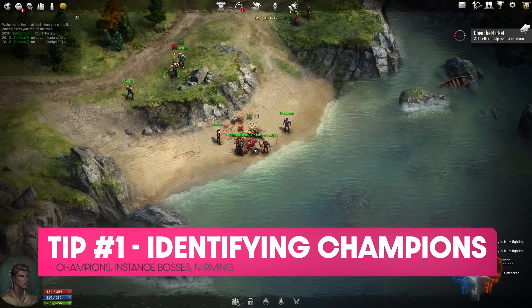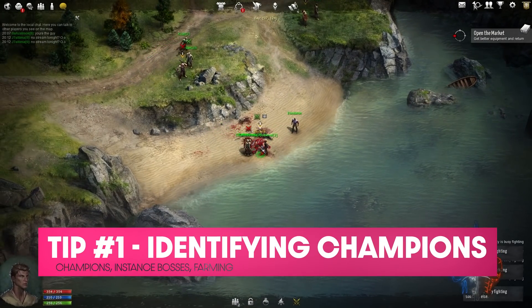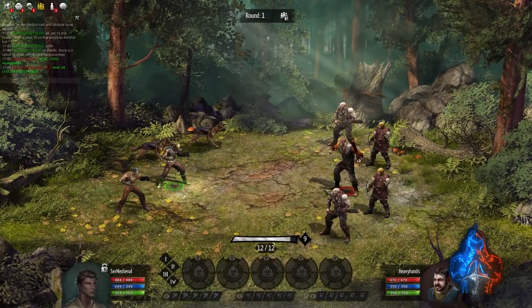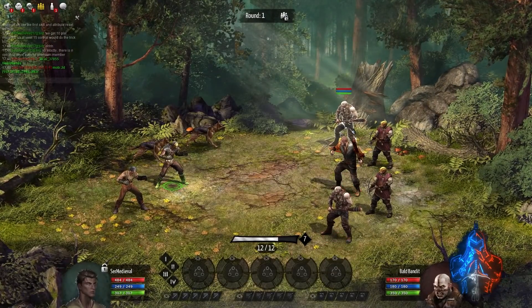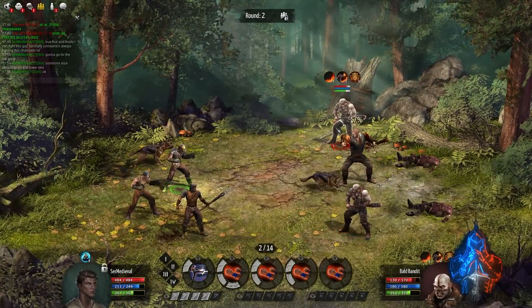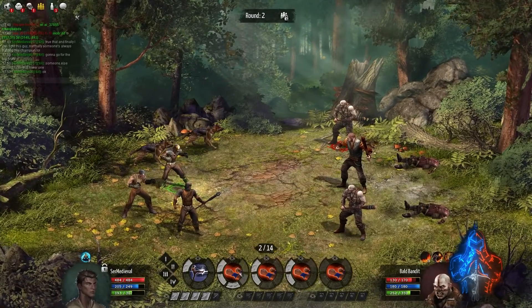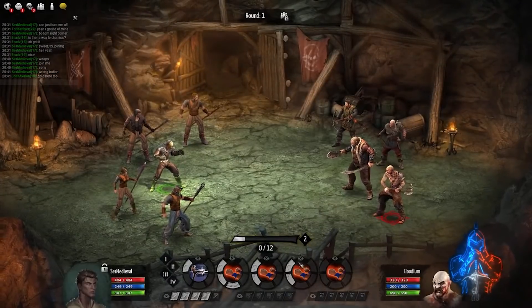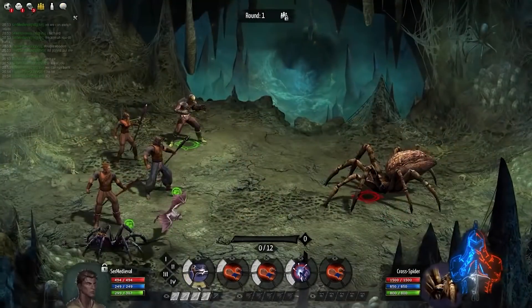The first tip is that while you're traveling in the overworld, you'll sometimes come across mobs that have a chest icon above their heads. This indicates that the mob is known as a champion and is normally recommended to fight with a party. If you're able to defeat them, you have a chance of getting really high quality gear such as rares. You'll probably notice certain ones like the tax collector, but some of them might be tied to questlines like the chieftain or the tangler.